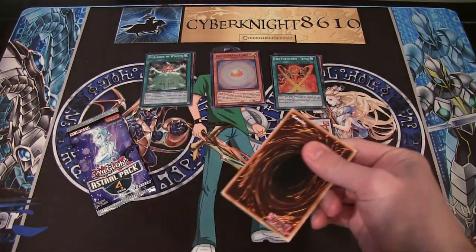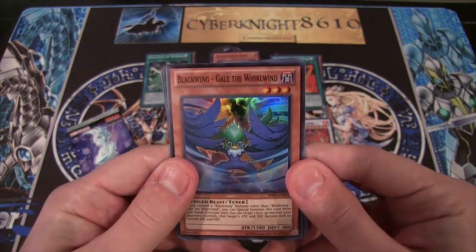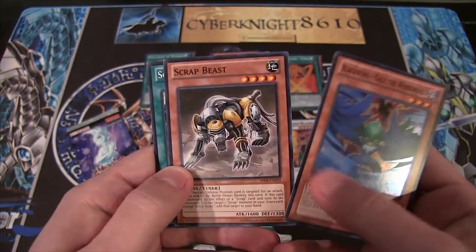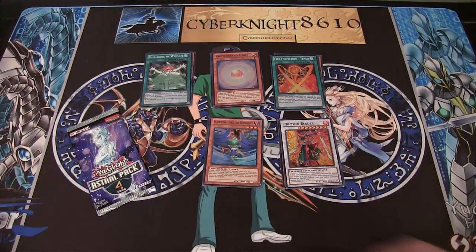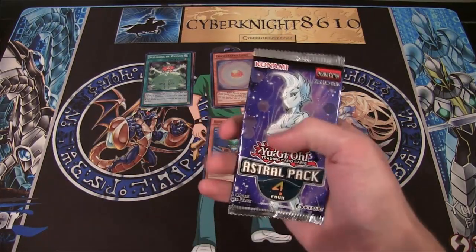I'd like to get those commons that are only in this pack. And we have Blackwing Gale the Whirlwind — very nice, super rare! That was one I was wanting. And Scrap Beast and Scrapstorm — I wanted the scrap cards as well. I want to try to build them whenever, you know, Primal Origin comes out, of course, along with a bunch of other archetypes. We have a lot of cards to gather up.